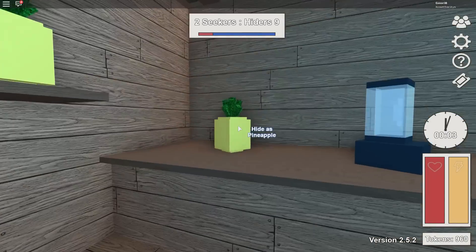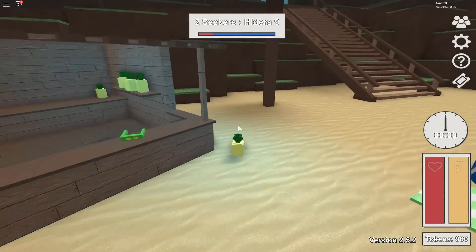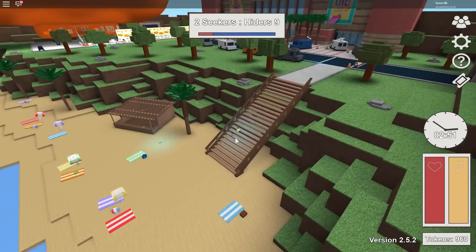While playing as a hider you have to blend into the environment. So if you are a pineapple, go to the beach and hide in one of the huts with other pineapples in it.